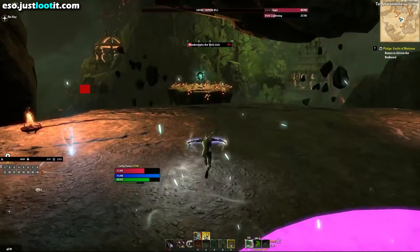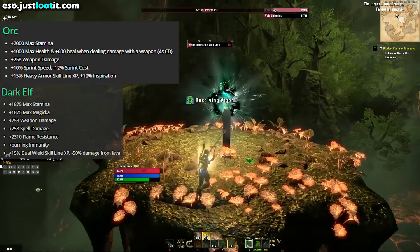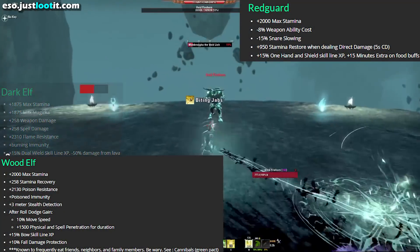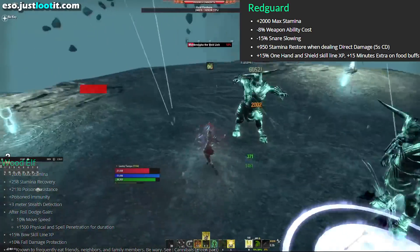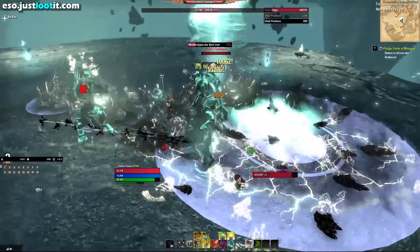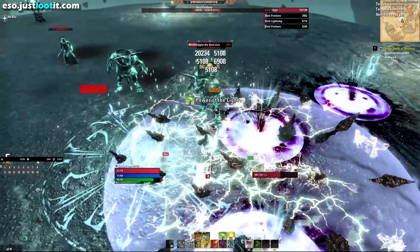For the race, as this is a Stamina DPS character, Orc is fantastic. Dark Elf, Wood Elf, and Redguard are also great runners-up. Feel free to use any of them. This character happened to be a Wood Elf because of some chat memes — and it performed great.